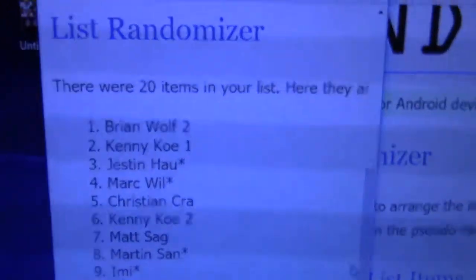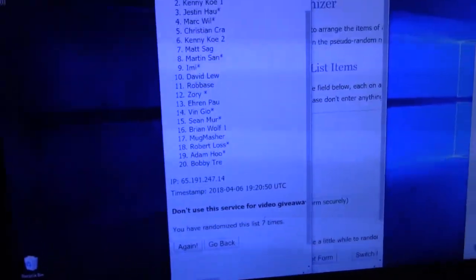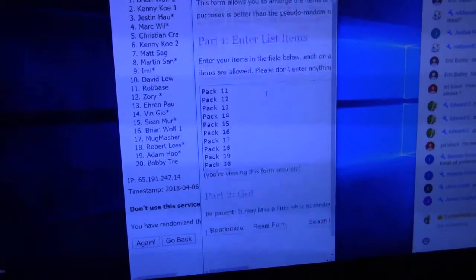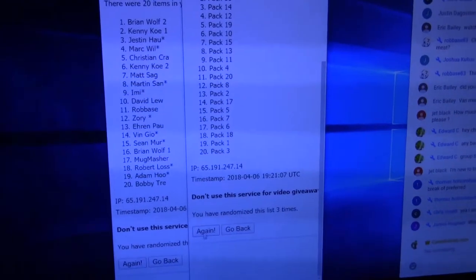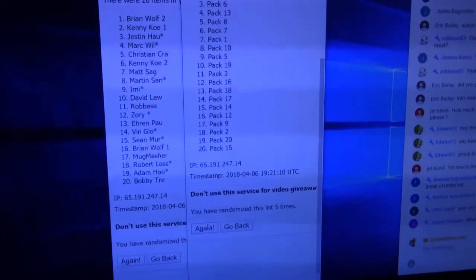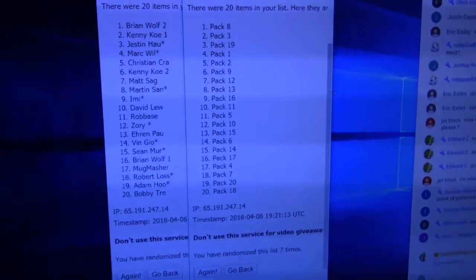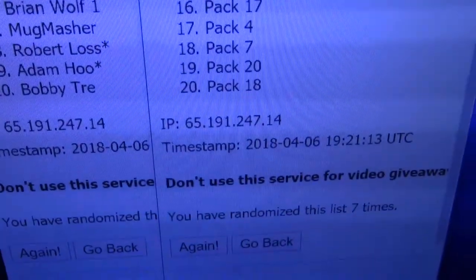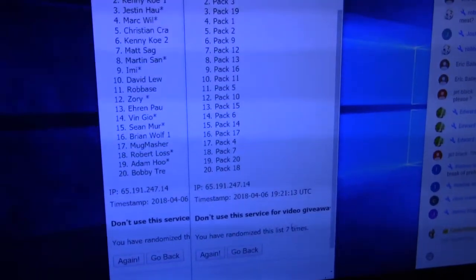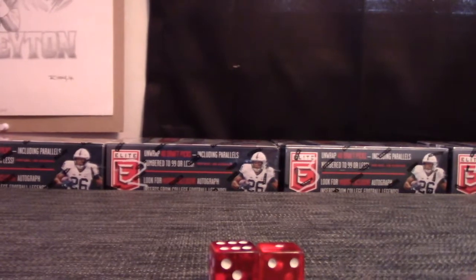Brian Wolf, you're on top. It goes all the way down to Bobby Trey. 7 times — 1, 2, 3, 4, 5, 6. Brian Wolf, you're at pack 8, and that goes all the way down to Bobby Trey — you're at pack 18. I'll call out your pack before I break it anyway, but just so you know your number is right there.